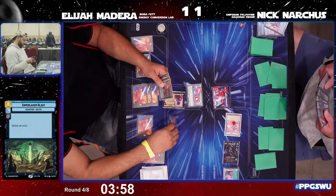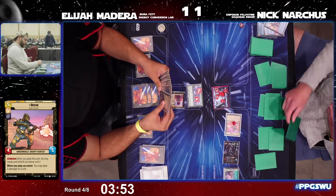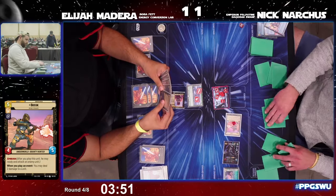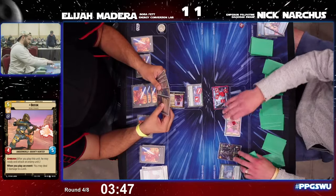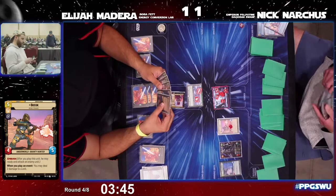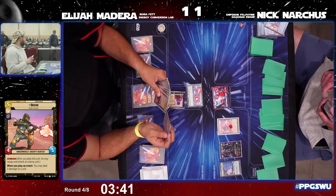Moving on to the next turn — Elijah does have the initiative but Nick is in full control. The question is: can he win before time runs out? Nick is in a great spot with complete control of the board, closing in on just three and a half minutes.